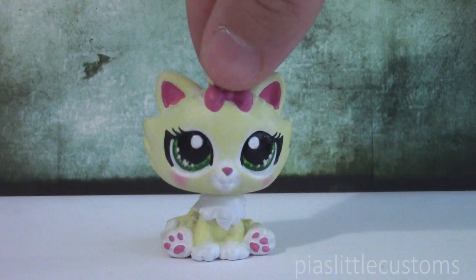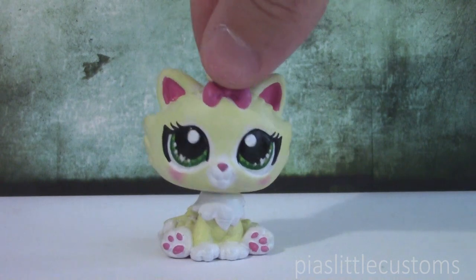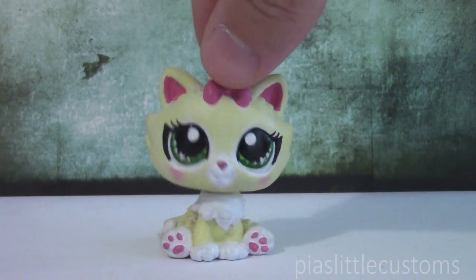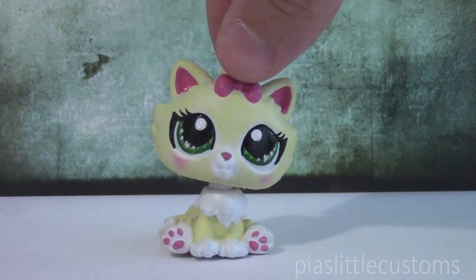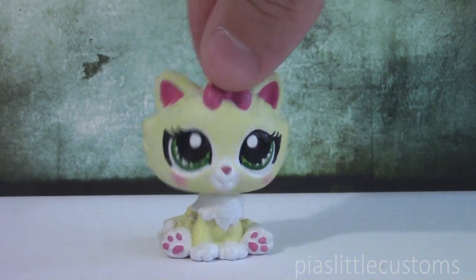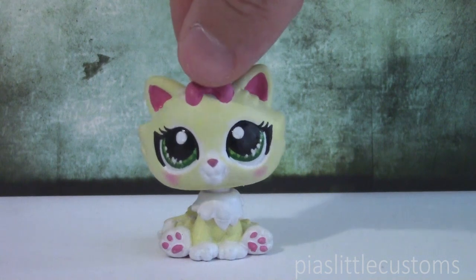One was just a normal scientist guy, one was the scientist guy in mid-transformation turning into a monster because of something he had done to himself — such as merging his DNA with plant DNA, which is what I chose for mine, but more about that later. And the third character was the full-on transformation of the monster.